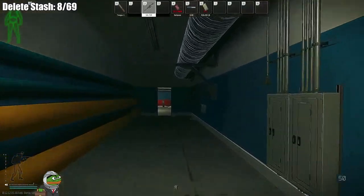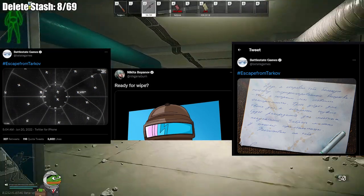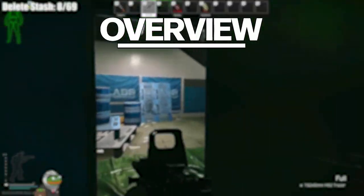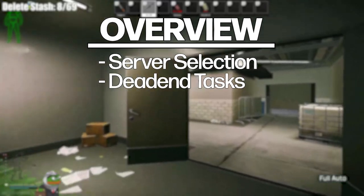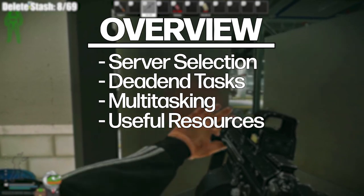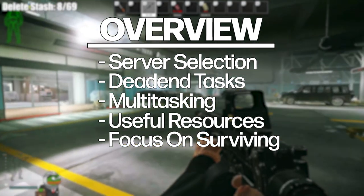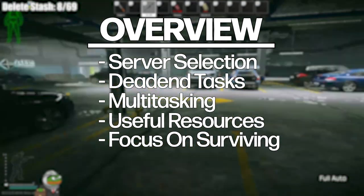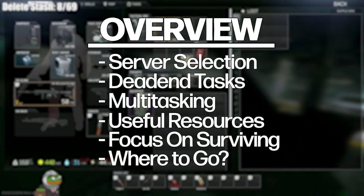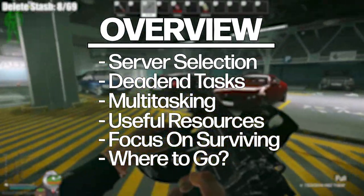Hello friends! With the Tarkov wipe being just around the corner with all the pre-wipe events, I wanted to make a video going over some tips that will help you get through your wipe very smoothly and efficiently. In this video I'll be going over server selection, dead-end tasks, multitasking, useful resources such as the Tarkov wiki and where you can find some really good maps, focusing on survival, and a really OP route you can do on your second raid of the wipe on Lighthouse. Let's hop right in.